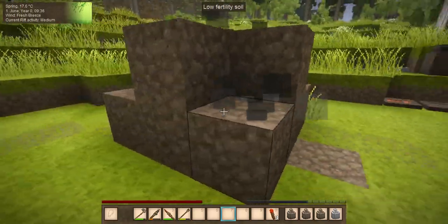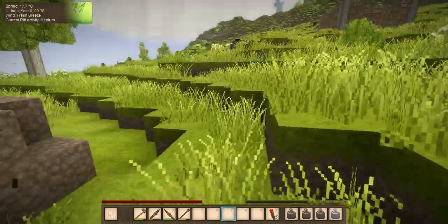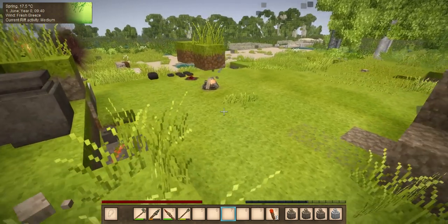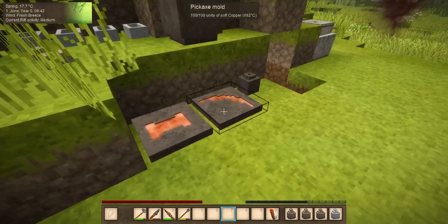If you want to do ore melting on your own, you have to do it in the opposite order — you have to make the charcoal pit first, then get the charcoal, then do the smelting. So while that is going, I hear a rift.